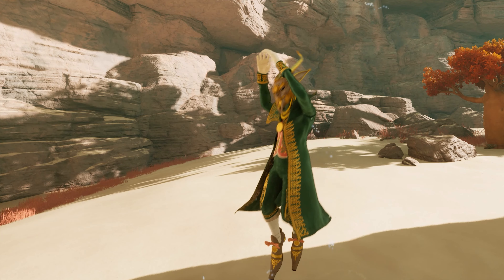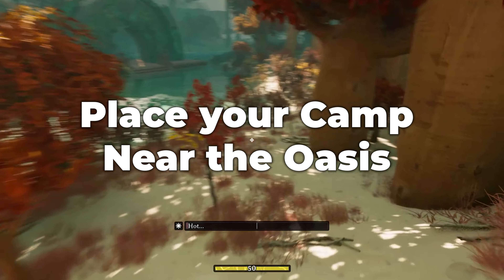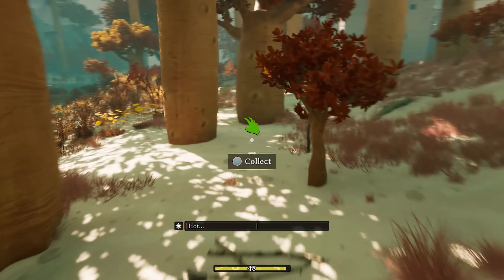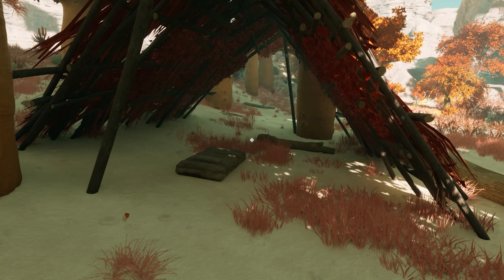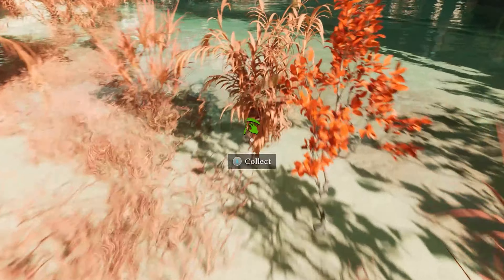When you enter the Desert Realm, you'll need to complete some further tasks for Puck. I'd advise heading towards the oasis and placing your camp among the trees near the portal. This will keep you safe from the sun, but there's also plenty of resources on hand to complete the tasks Puck sets you fairly quickly.